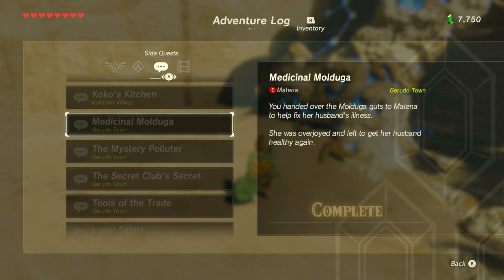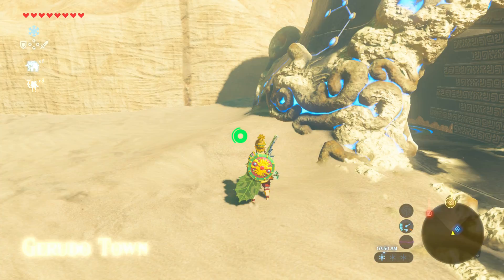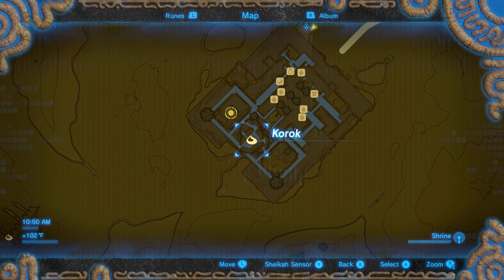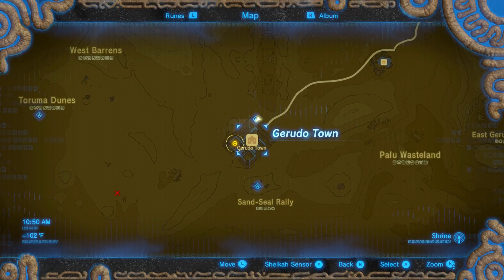So if you're doing the side quest Medicinal Mulduga, I'm going to show you guys how to do that side quest. You see the lady in the town saying that she needs the Mulduga guts for her husband because he's sick.